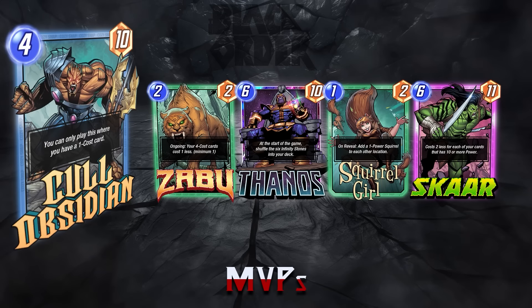Now let's talk synergies. There's not a crazy amount, but his MVPs: Zabu is at the top of the list — being able to discount him to three is why it's so cracked and ridiculous. You can even play him alongside Shang-Chi on turn six. Thanos just gets rid of the problem of not being able to play him and is by far his best home. Squirrel Girl is interesting — she represents all the one-cost cards, and you can play her down to have maximum access to all three locations.